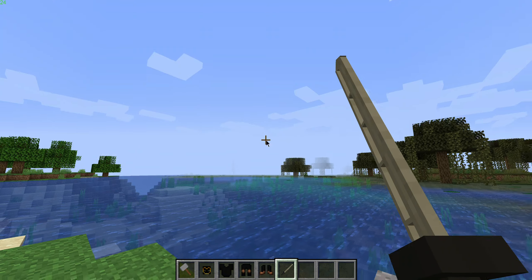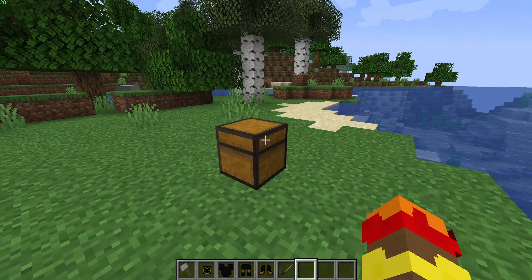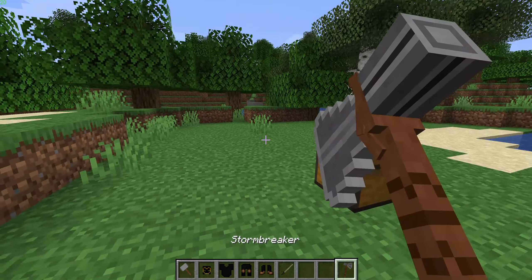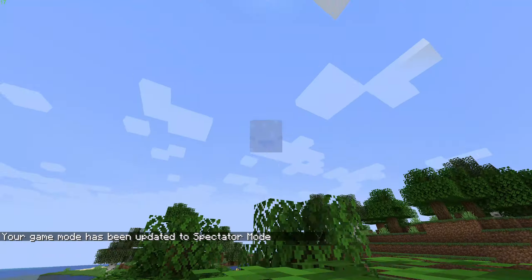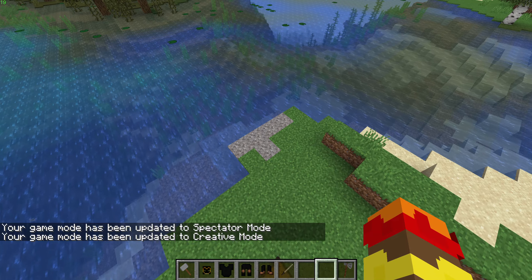Also, with Stormbreaker you can summon the Bifrost. Sneak while holding the weapon and you'll summon the Bifrost. Stop moving and you'll go back to normal. You have to be holding the weapon for the shift mechanic to work.